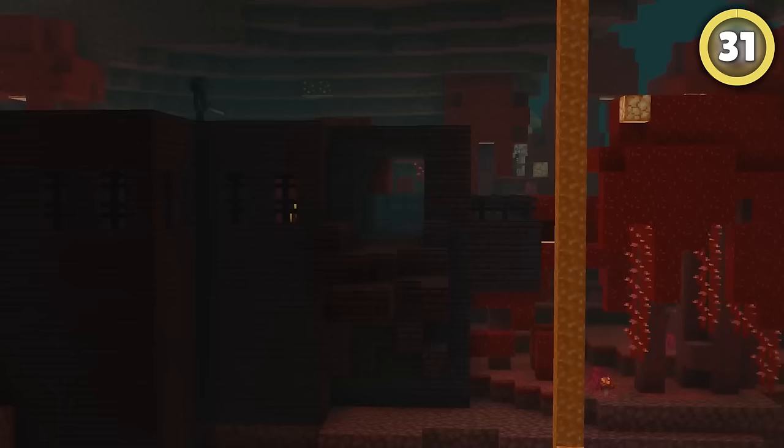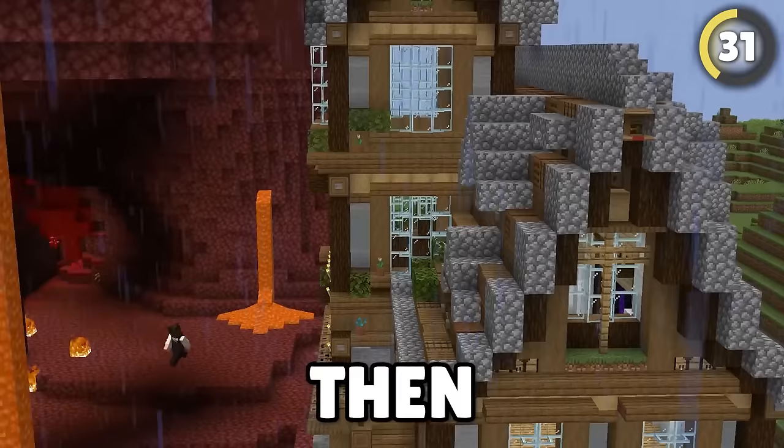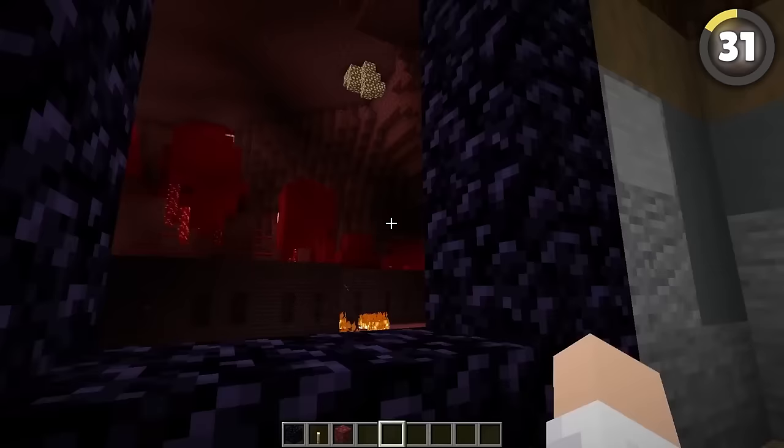The nether looks great, and this hack lets you bring it to the safety of your own home. Instead of using a portal, put the obsidian blocks in your wall, then go through and recreate the nether on the other side. You get all the looks with none of the danger.